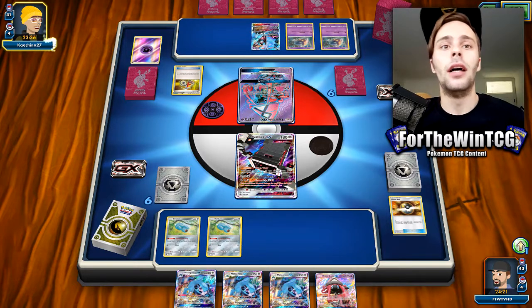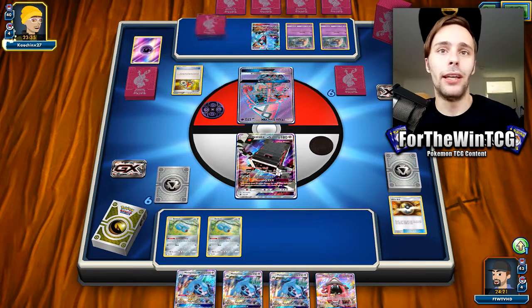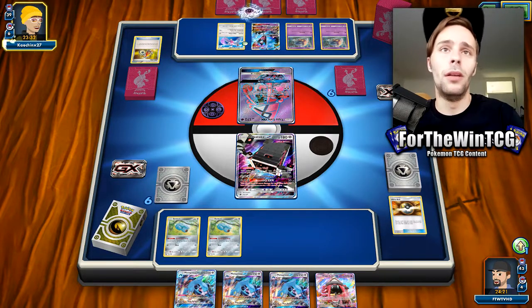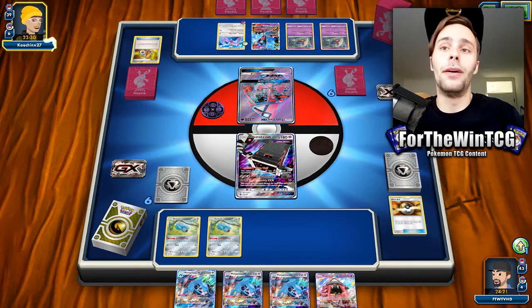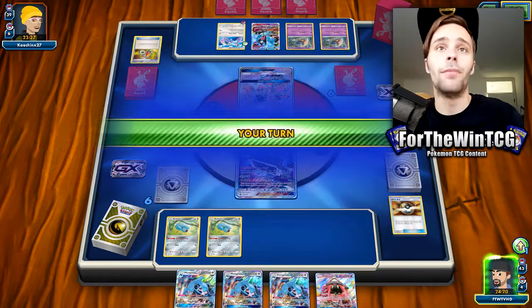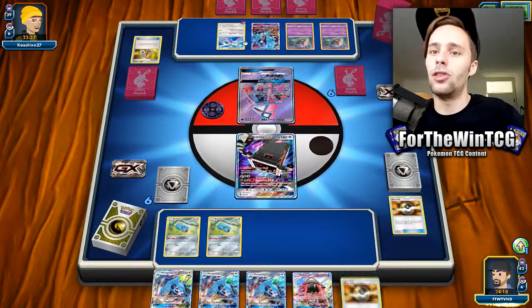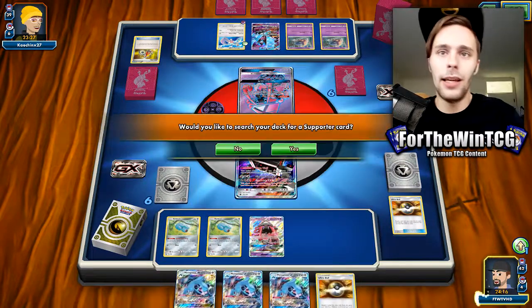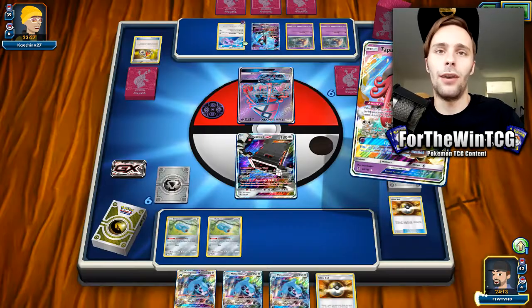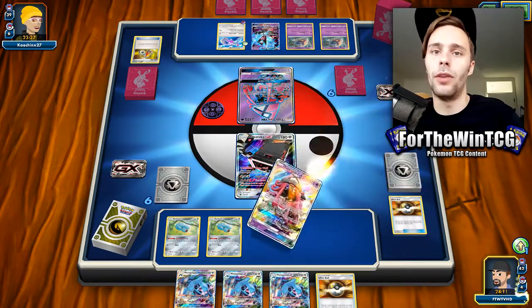We do play 2 copies of Max Potion to heal up any damaged Pokemon. Of course, we can accelerate everything we discard from Metagross back to the active once we use Max Potion, so that's fine. There's a Shining Lugia there, which usually would indicate a Shrine deck, but considering they're playing their own GXs, I doubt we're against a Shrine deck — I don't know what's going on there, to be honest.